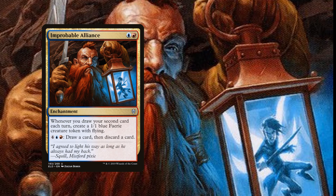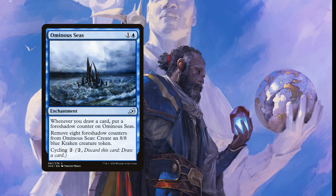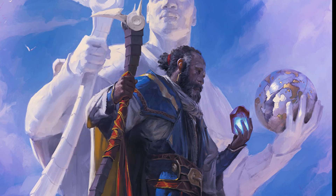Two copies of Improbable Alliance for two mana, blue and a red - an enchantment: whenever you draw your second card each turn, create a one-one blue Faerie creature token with flying. For six mana you can draw a card and discard a card. We also have two copies of Ominous Seas for two mana, one and a blue - an enchantment: whenever you draw a card, put a foreshadow counter on it; remove eight foreshadow counters to create an eight-eight blue Kraken creature token. That Kraken will be unblockable if our Serpent is out, and leaving nine counters means we keep Ominous Seas to continue making more Krakens.